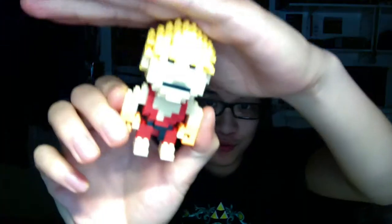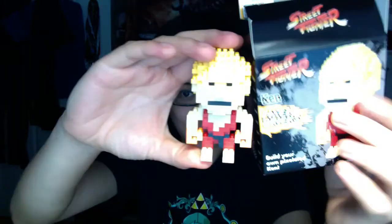So here's little Pixel Ken Masters — let me show you that there. It took me around 30 to 40 minutes or so to finish him up, but he looks pretty great. A little glary — look at him, he's all disgruntled. I also checked their website, and there is a Blanca and a Ryu, and they also have Sonic and Tails for little Pixel Bricks as well.